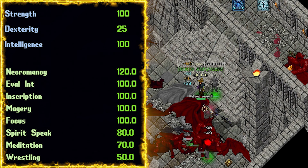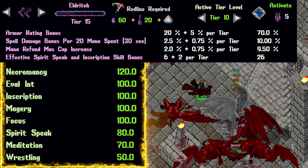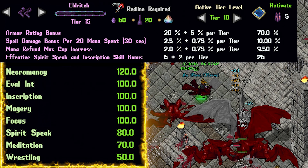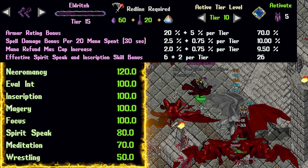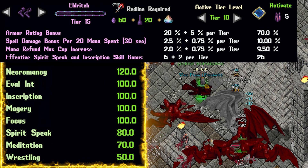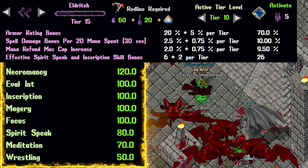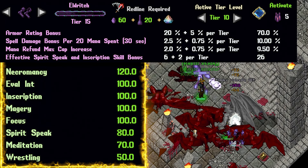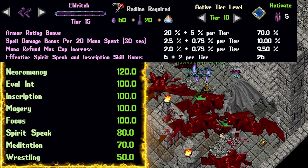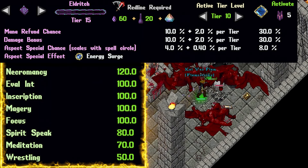Let's talk about aspect — eldritch armor. Eldritch will give us effective spirit speak and inscription: 6 on activation, then 2 more for each tier. Tier 10 eldritch gives us 26 spirit speak as well as 26 inscription. Eldritch also gives us 2% mana refund on activation and 0.75% mana refund cap every tier. Another cool feature is the more mana we use in a 30-second period, the more our damage spells will do — 2.5% more on activation and 0.75% per tier. And for the book, those mana wells are just so good, so let's go with eldritch.